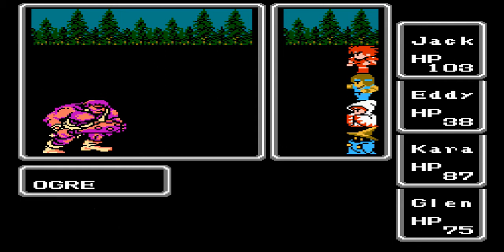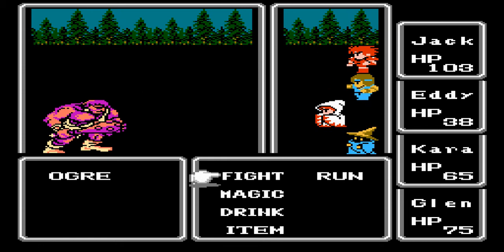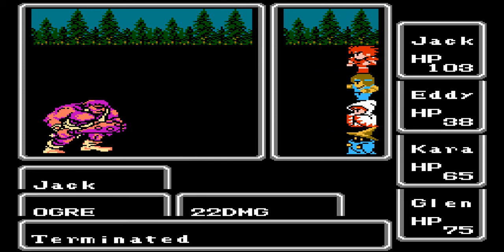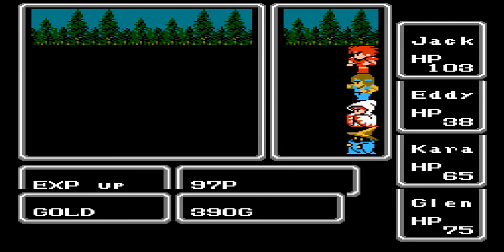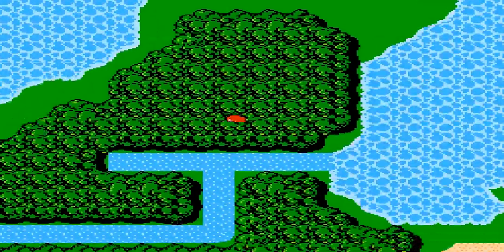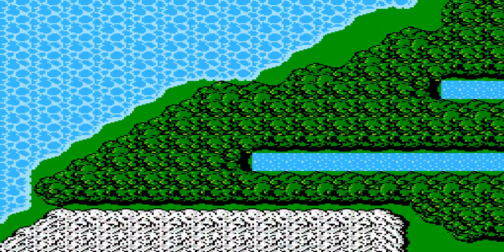There we go, that's one down. The party took a bit of damage there. Okay, so how much EXP and Gil did I get from that? 970 XP! 390 Gil! Wow. So there you go, ladies and gentlemen — if you stay about here and fight some ogres, you can grind for Gil.